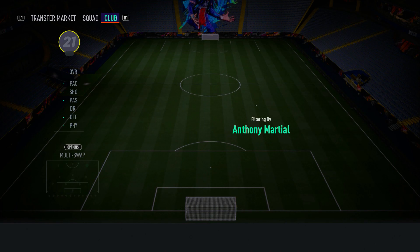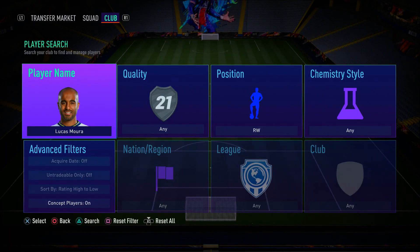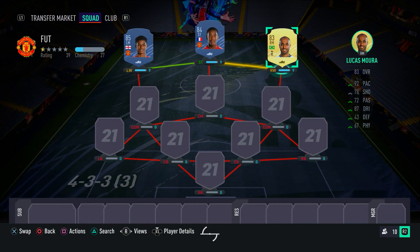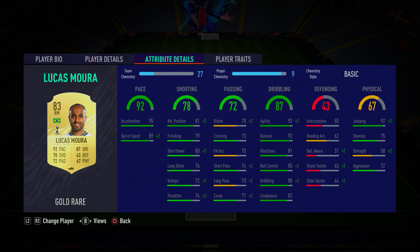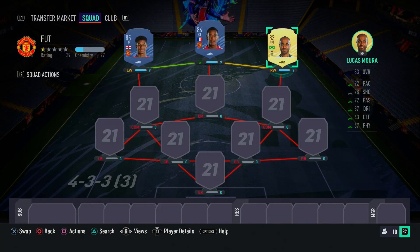In the right wing spot, we have Lucas Moura — the Brazilian maestro. He's very reliable and you know exactly what you're getting: an absolute speedster. He's got 95 acceleration and 89 sprint speed, four-star skill moves and four-star weak foot, and his agility and balance is ridiculous. He's a very cheap card but has all the important stats — great dribbling, ball control, and good in-game finishing. Make sure you guys go ahead and get Lucas Moura; it really is insane to have these overpowered players on a cheap team.